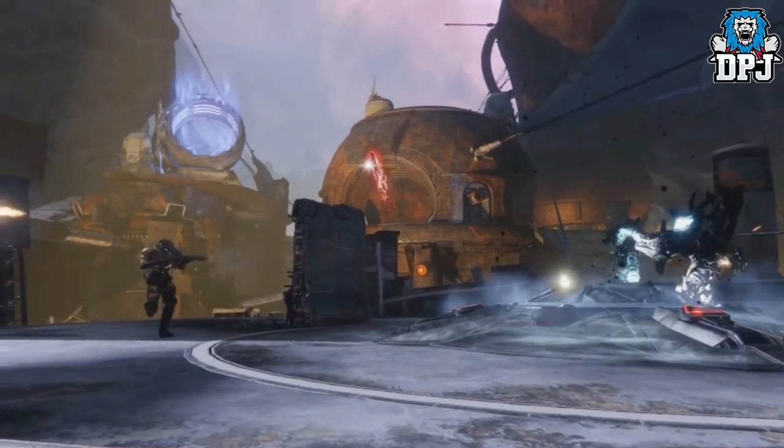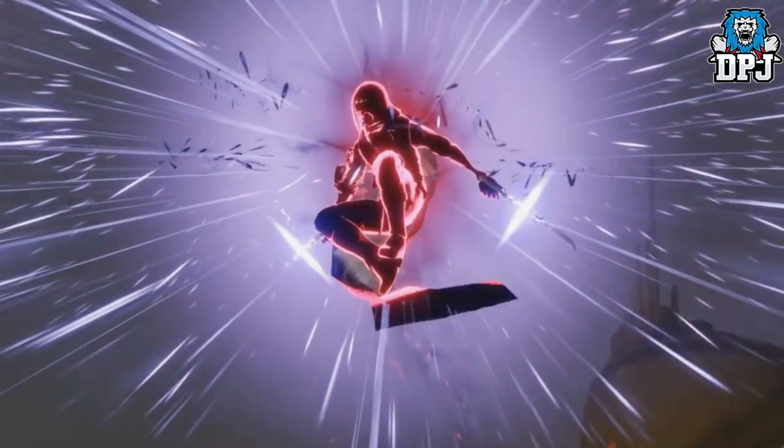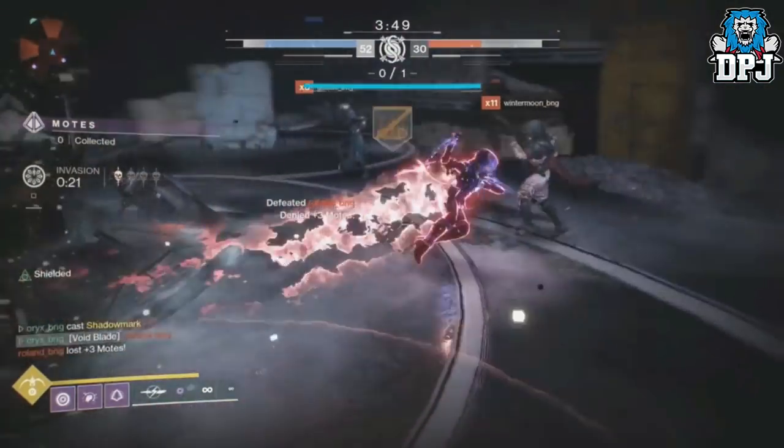Lastly for the Hunter, we do see the Nightstalker edition but it's towards the end of the VidDoc where they're not actually speaking about new supers. It's called the Shadow Mark. We see it being activated and just unleashing hell — this Hunter lands and is in and out like a ninja for sure. I absolutely love it.